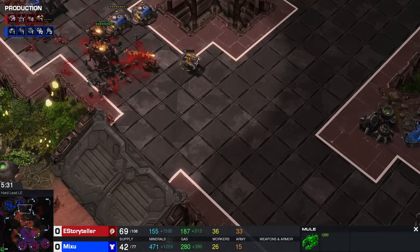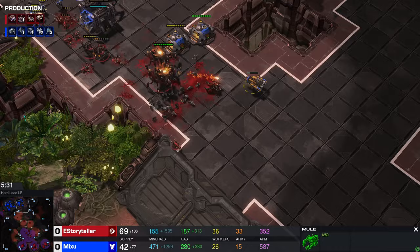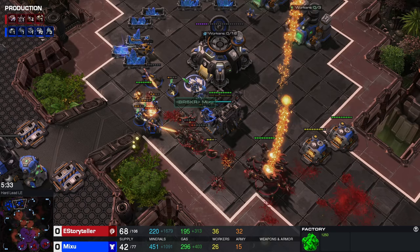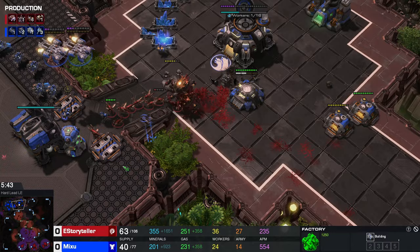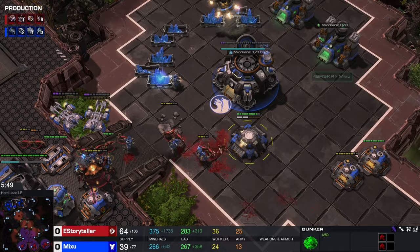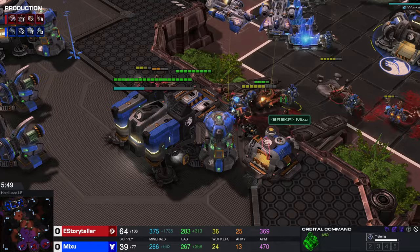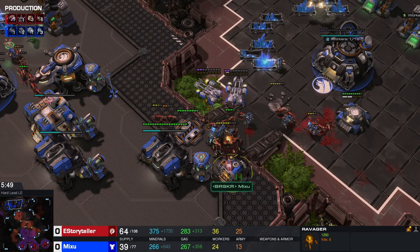I had an overlord near the pathway but it got killed by five marines, which I didn't expect because normally people don't build that many marines at this timing — usually they have like six hellions. I lost that overlord and it was a big mistake that could have ruined the attack, but thankfully my opponent wasn't going for a siege tank. Then you just try to finish the game — target down the bunker, get his economy. You can see my lings still coming and I go to the main base.